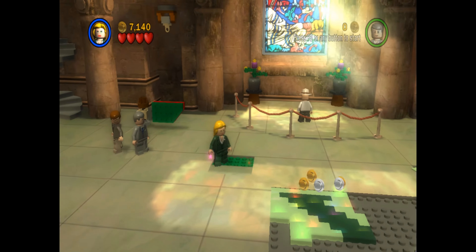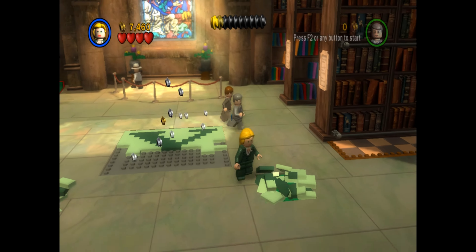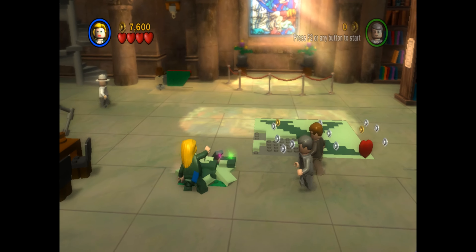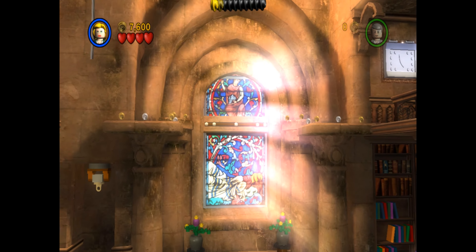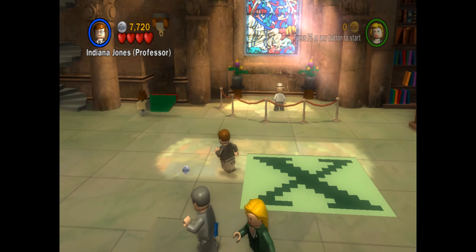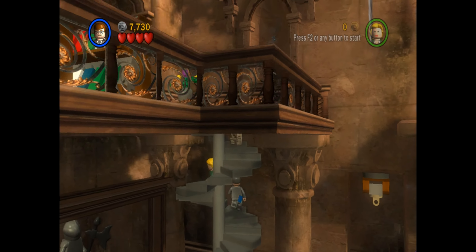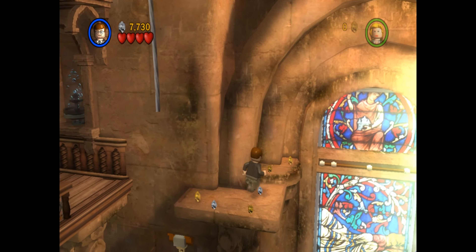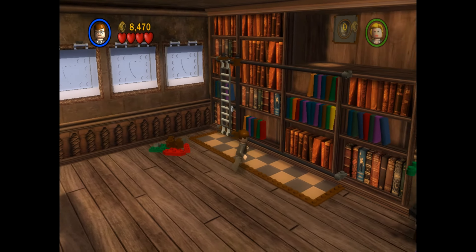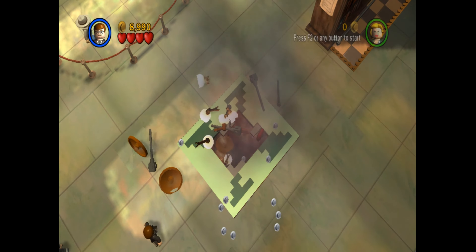One, two, three, four. So that lowers down the chandelier. Now it does a few other things as well so that Indy can get across. Let's send him back up again. We'll do that in free play. For now, let's just swing across — and that opens the exit down into the catacombs.